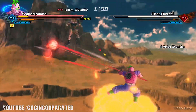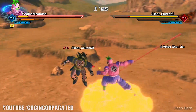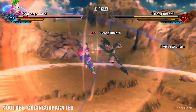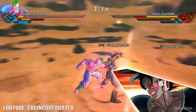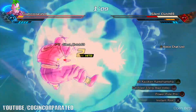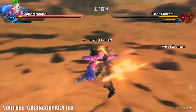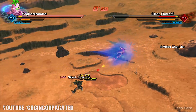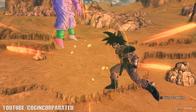The earthling's weakness is that an opponent can knock you off the nimbus from behind, and then you have to wait to summon it again. When your stamina is depleted and your opponent has the upper hand, you're left very vulnerable. It all depends on whether you want to choose an earthling, Namekian, Frieza, or Saiyan race.